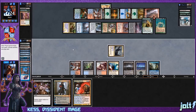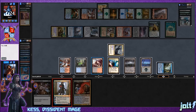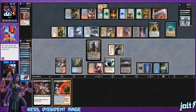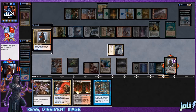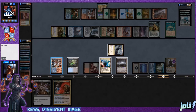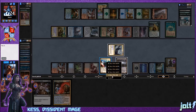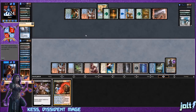Let's go for Dack Fayden — blue, red, black — draw two cards, discard two. We discard Hero's Downfall and Blood Crypt, keeping the good stuff. Then we cast Damnation out of the graveyard — black black, tap Mana Confluence for black off the Herb Ward. Damnation destroys all creatures, resetting the board state, and we pass the turn.